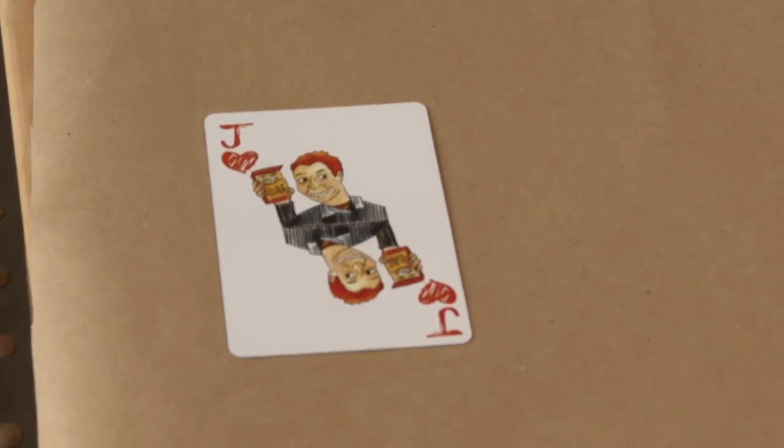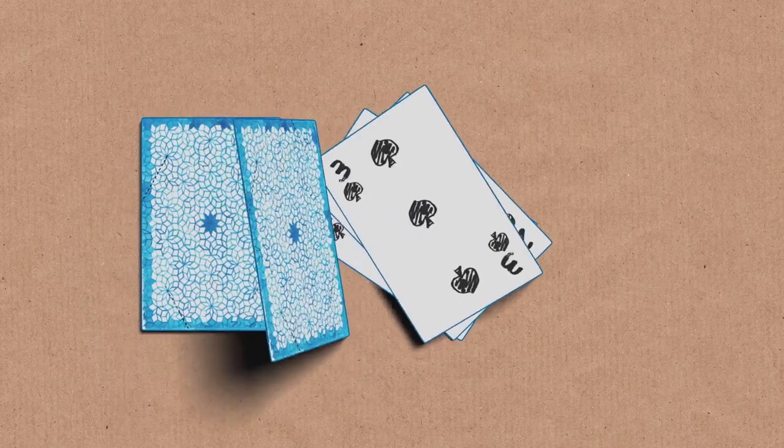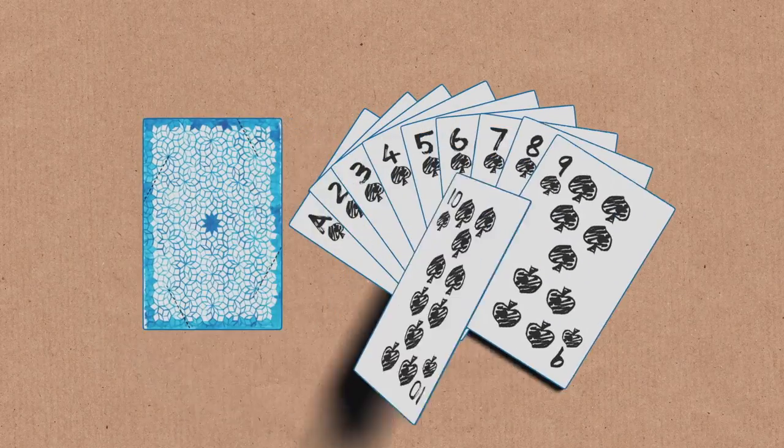Look who it is! Yes, the James of Hearts. So this card trick involves the ace, two, three, four, five, six, seven, eight, nine, ten of spades.